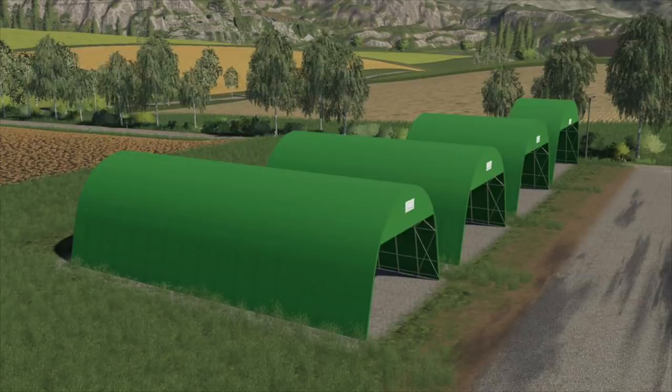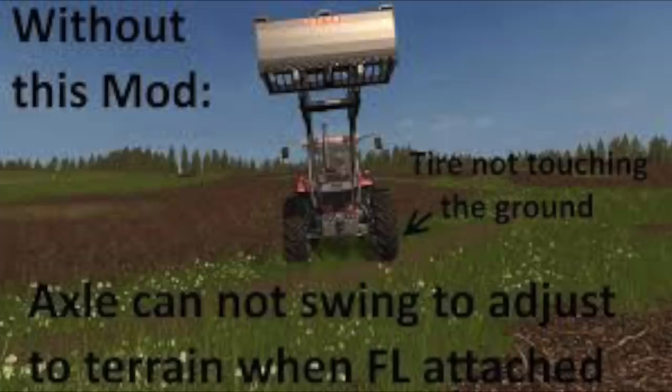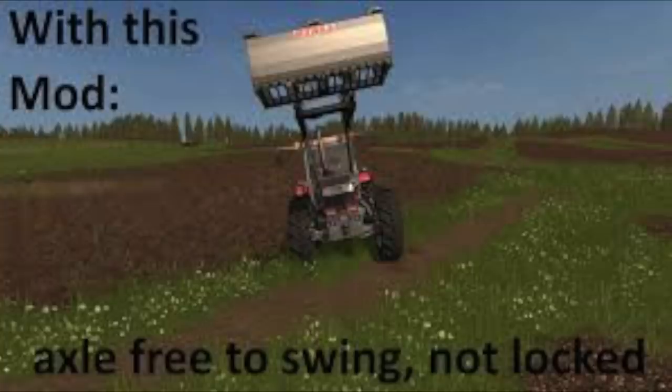We have an update to the Euro Tunnel pack. If you go on to their website you will not find this in the console section; however, we have this on PC and on console, so this is going to be an update for everybody. We have the Follow Me mod, we have the Front Loader Axle Lock Remover. This was a mod that came out late in Farming Simulator 17 — I've included a couple pictures here from that mod. Basically, when you have a front loader attached to a tractor, it locks that front axle so that it doesn't side-to-side sway back and forth.